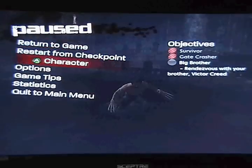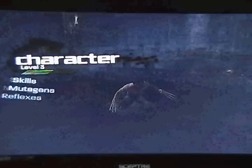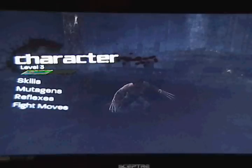The first thing I'm going to go through is character customization. When you pause the game, there's a character tab that you can open to reveal four different categories: Skills, Mutagens, Reflexes, and Fight Moves.